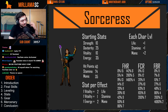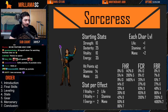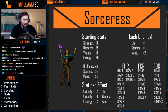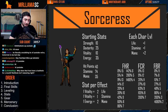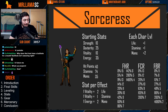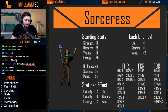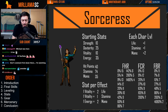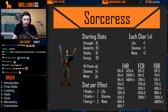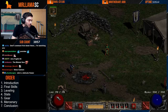Looking at the Sorceress's starting stats: she has the highest mana per energy point spent, but her life gain per level is pretty bad, so she is very fragile. That's the main caveat — she's a glass cannon. If you're not experienced or don't feel comfortable with positioning, you need to be super careful with this character.